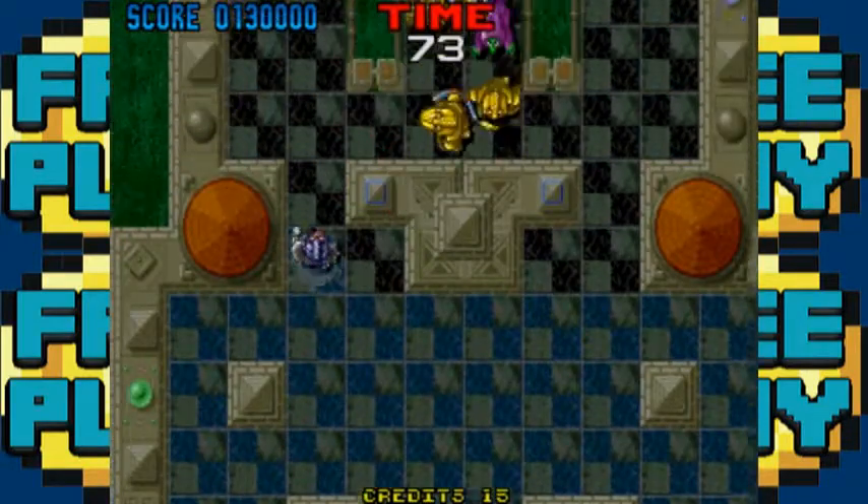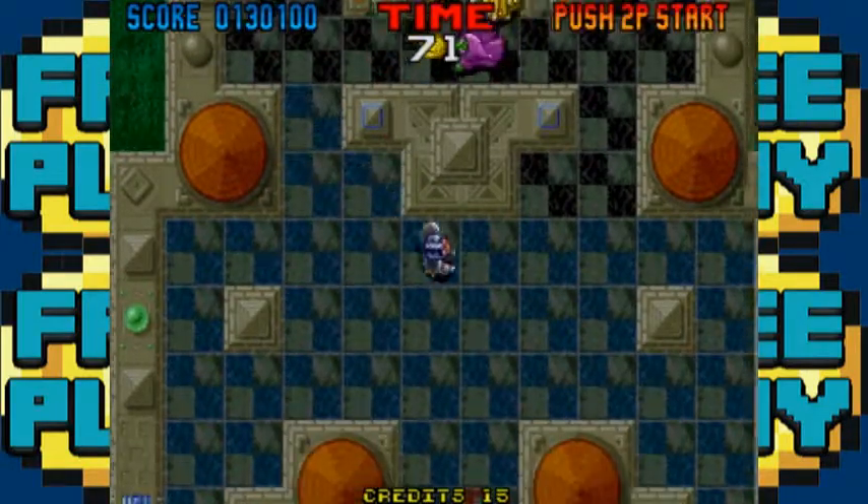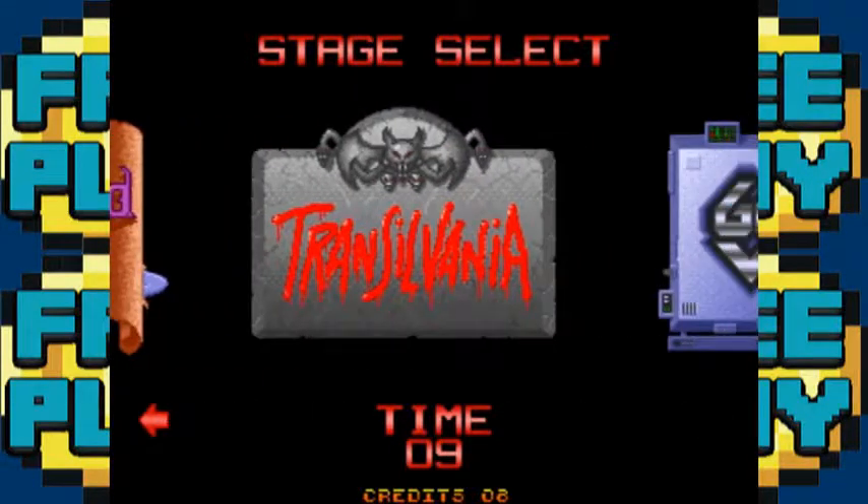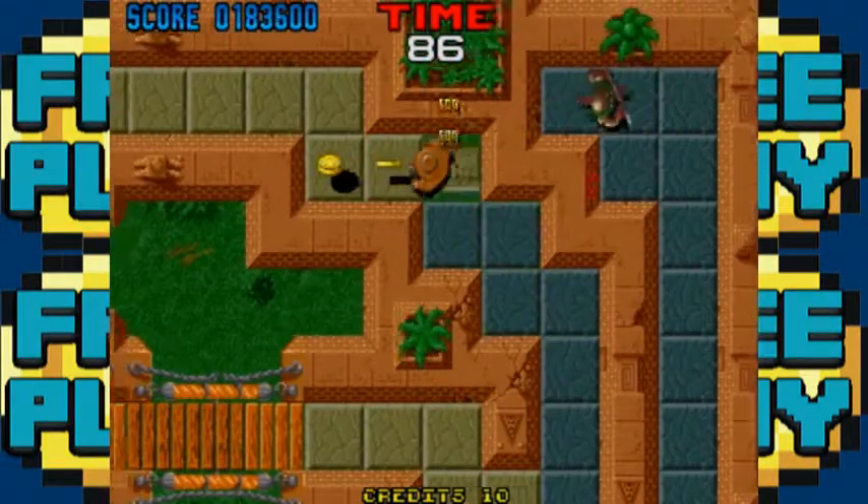This game has four worlds to play through, with ten maps a pop. The four worlds are Temples of Chaos, Excalibur, Transylvania, and Galaxy Wars. Take a quick guess what they are.